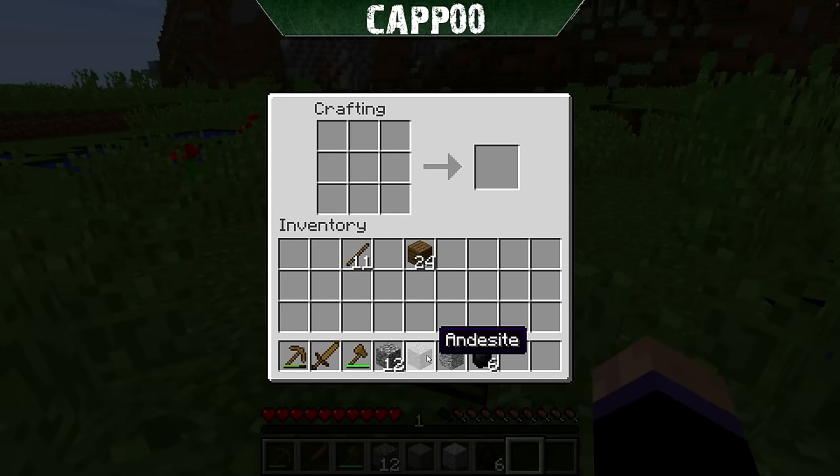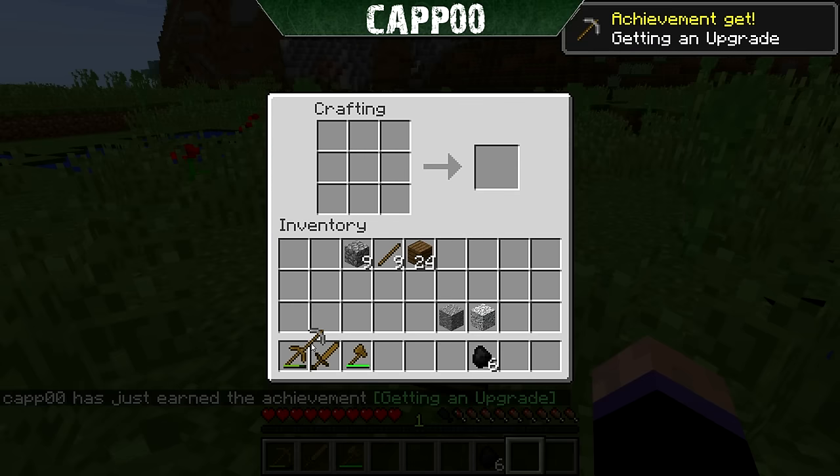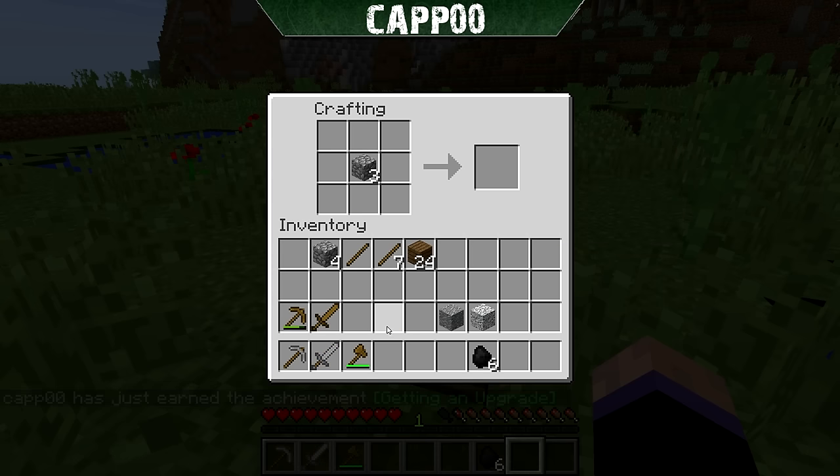Now we've got a whole bunch of cobblestone. We also picked up some andesite and diorite, but neither of those do you need right at the moment — those are for decorative blocks later on. Now that you have cobblestone, you can make some more robust tools. I'd definitely recommend keeping stone pickaxes and a stone sword with you. Both of these will last a whole lot longer than wood, and they'll allow you to get other items later on. When you find things like iron ore and gold ore, you need at least a stone pickaxe to mine those.